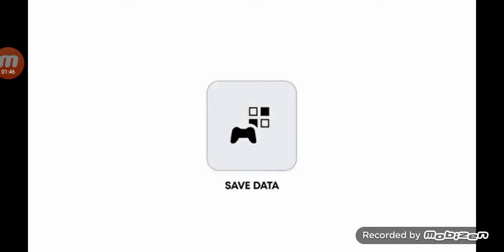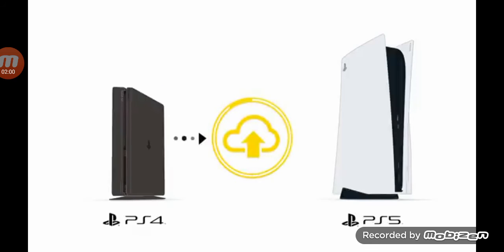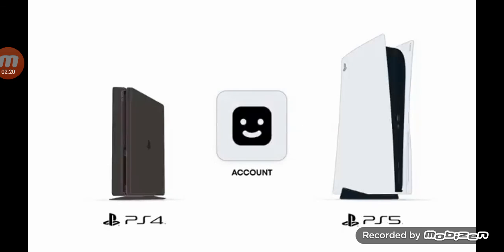Don't forget to transfer your save data. You can transfer your save data using data transfer. Another way is to use PlayStation Plus cloud storage — please note that you must have a valid PlayStation Plus membership to transfer save data. Upload the save data to PlayStation Network on your PlayStation 4 console and then download it onto your PlayStation 5 console. Or, if you have one available, you can copy the save data from your PlayStation 4 console to a USB drive and then copy it to your PlayStation 5 console. Just make sure you use the same account on both consoles.